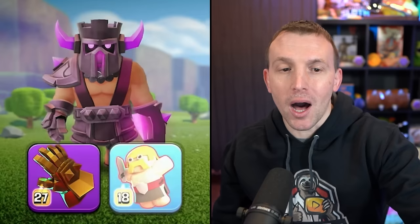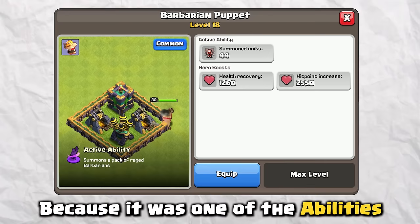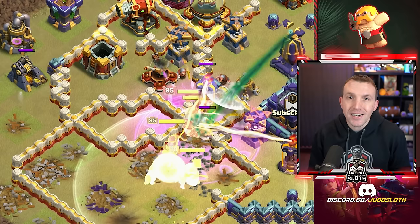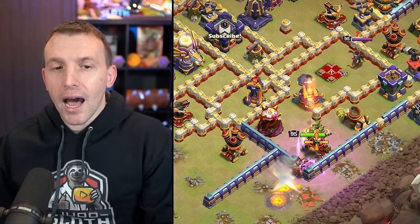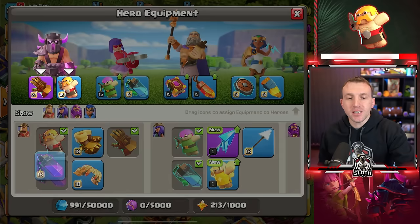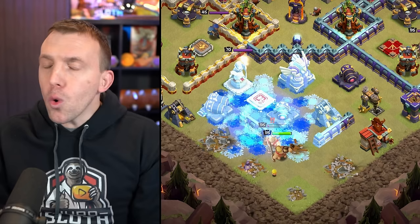The only one I haven't talked about in terms of strategy is the Barbarian Puppet. Whilst everything is so new, you might choose to use it because it was one of the abilities that had its levels automatically upgraded when hero equipment was released. It is incredibly powerful if you combine it with the old school method — once you've pressed the King ability and the Barbarians spawn, use the Grand Warden's Eternal Tome to keep them invisible whilst they power through the base. That still works very well. However, if you're diving into a compartment where there are clearly traps, you might not want to use it because all those Barbarians can go down very easily to a Giant Bomb. For the King, in 95% of situations, I would use the Giant Gauntlet and the Rage Vial.